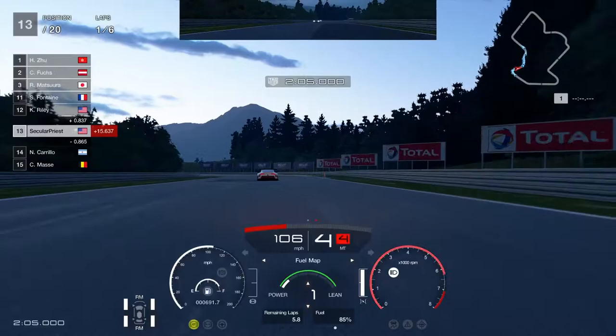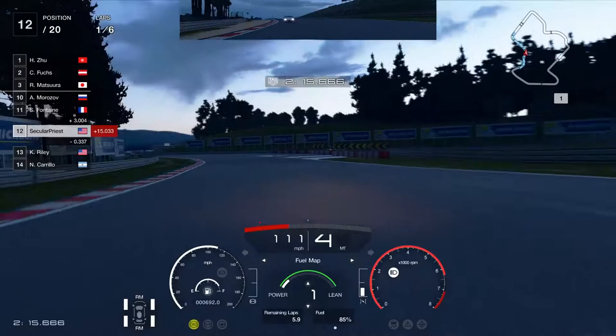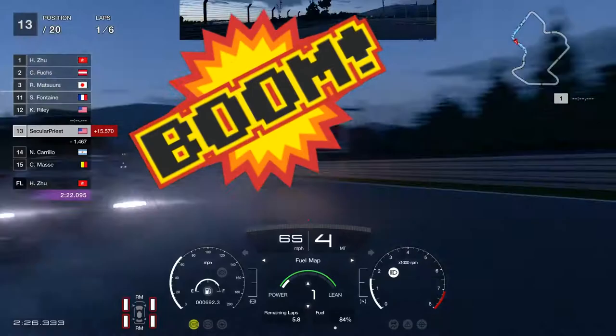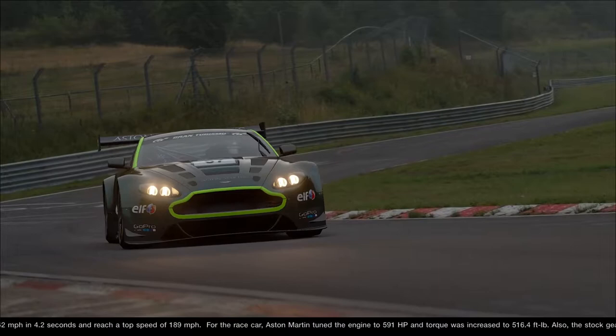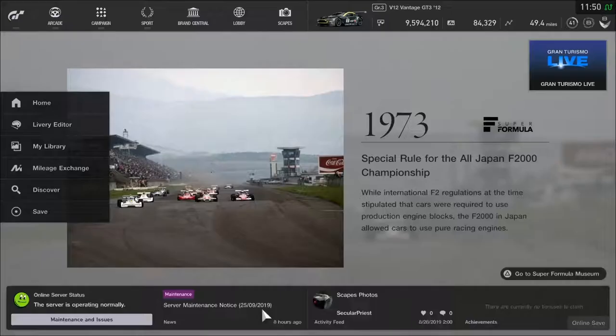I'm going to try not to slide these tires around too terribly much, but of course you can't be so precious with them that you lose pace. We're back to Gran Turismo after a few races in Project Cars 2 — in another last-to-first challenge, this time in the undeniably beautiful Aston Martin V12 Vantage.